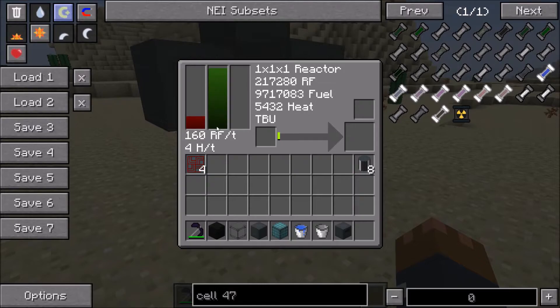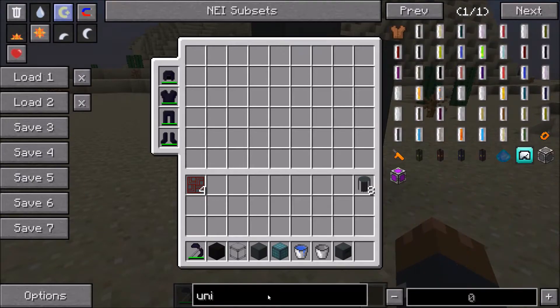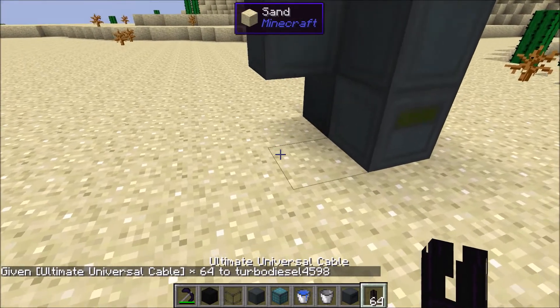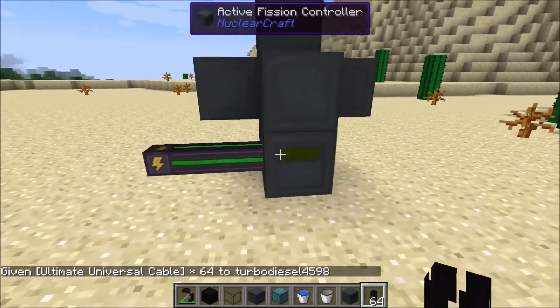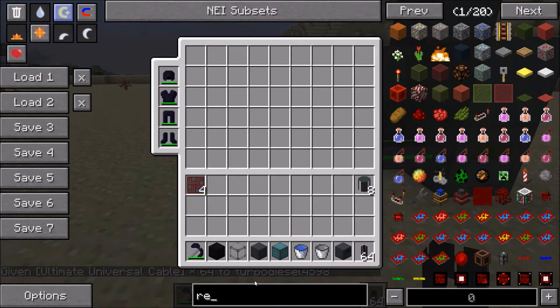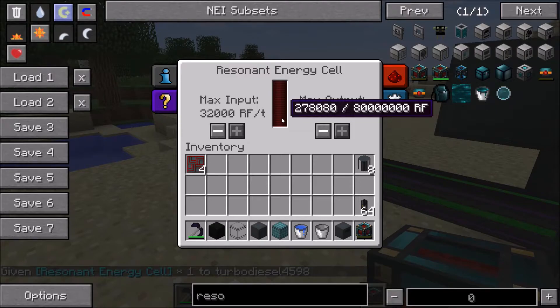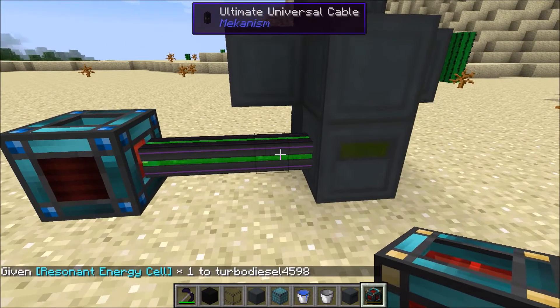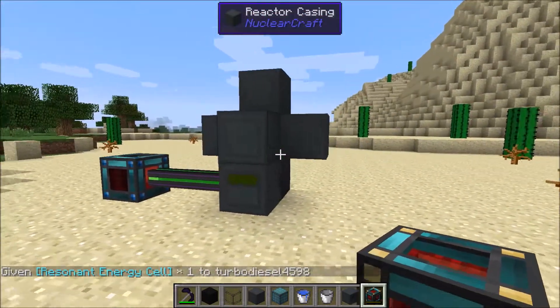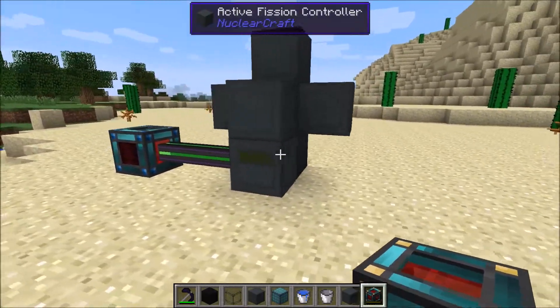You can connect cables to it — I'll grab some universal cable from the Mekanism mod. You can connect it up to an energy cell like a resonant energy cell from Thermal Expansion, which is what I usually use. That will start filling up, so power just flows like any other generator into the cell. That's the 1x1x1 reactor covered.